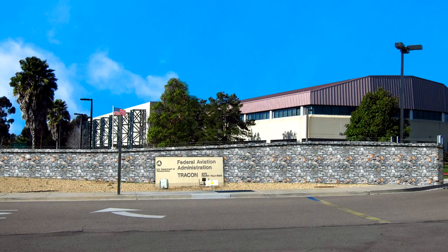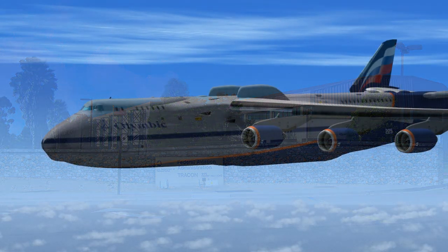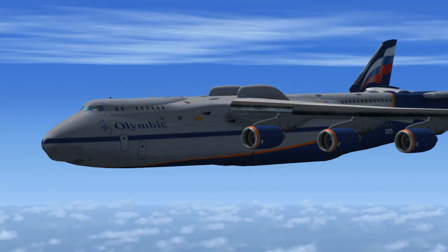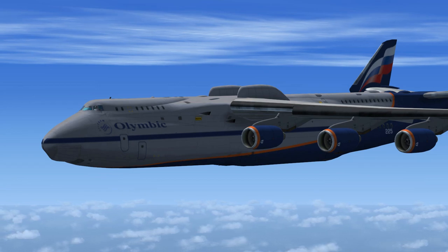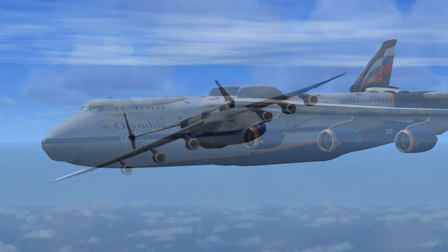SoCal Approach to Olympic 225 Heavy: maintain present heading and altitude. Contact Los Angeles Tower on 133.900. Olympic 225 Heavy: roger, maintain flight level and heading, contact Los Angeles Tower on 133.900 when the runway is in sight, transponder frequency 1200.